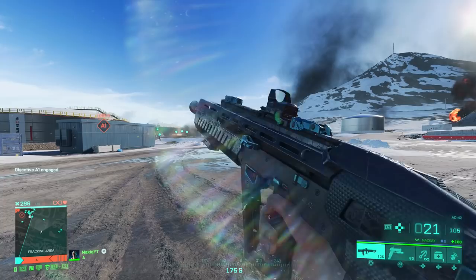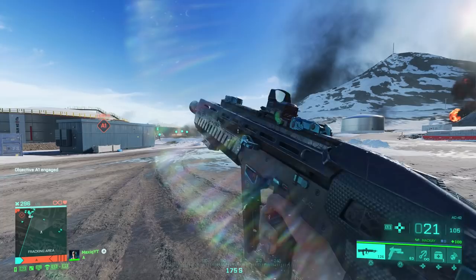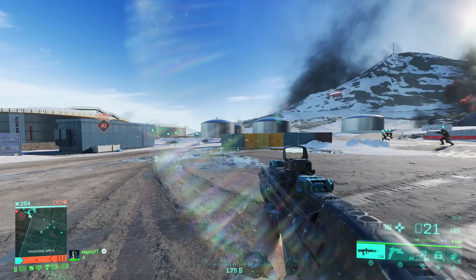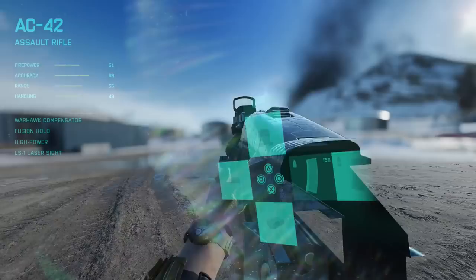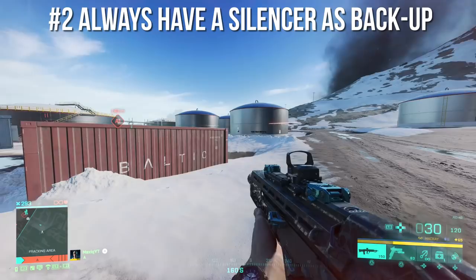Also, this is for people who use alternate controls on controller specifically. If you have knifing on circle and crouching on R3 — I don't know exactly what buttons they are on Xbox — it is a little bit buggy to switch ammo types. You get this glitch. What you have to do is go to this menu and then hold circle, or whatever your knife button is on Xbox.